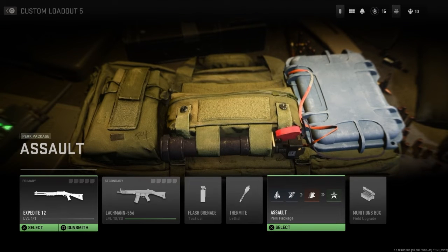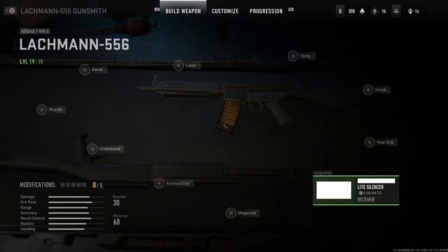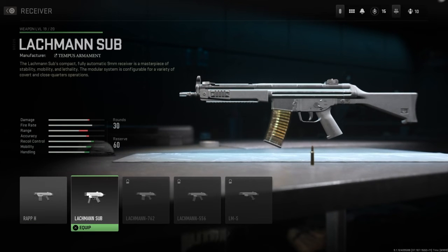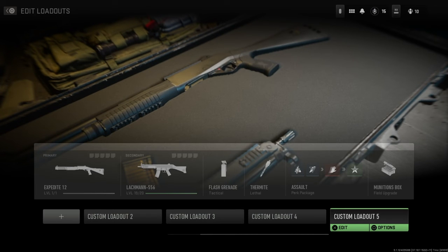And then boom, your Lockman just pops up. Why that happens I have no idea, but that's how you unlock it. Then from there, once you have it max level, come over here to the receivers, click on this, and now you have the Lockman sub and you can use it. I hope this helps you guys out — it is by far the best rifle in the game.